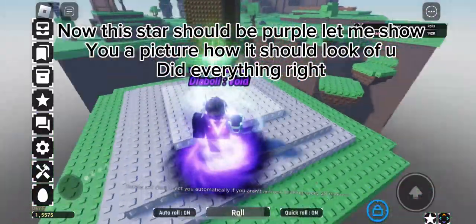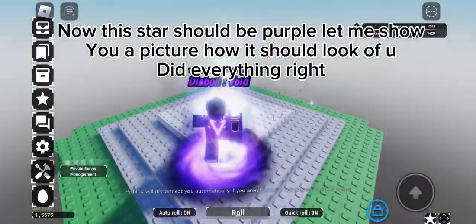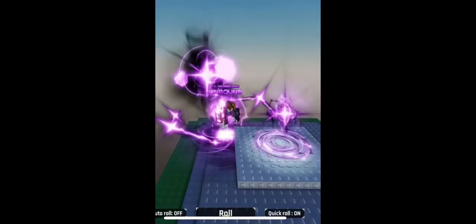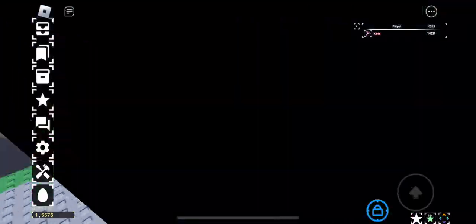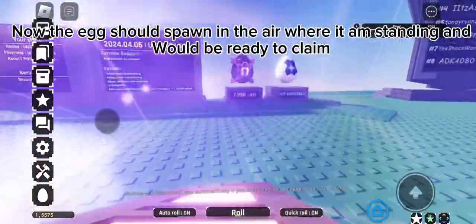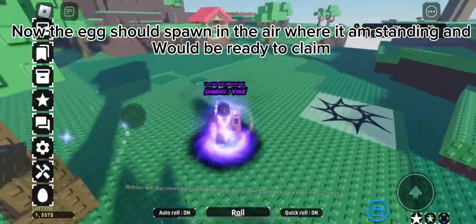Now this star should be purple — let me show you a picture of how it should look if you did everything right. Now the egg should spawn in the air where I am standing and would be ready to claim.